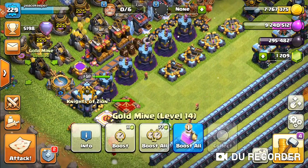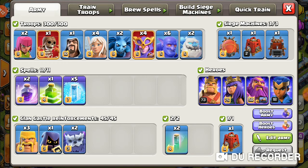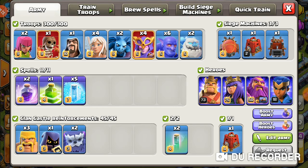The army I put together uses super witches. I normally use mass witches sometimes, but I decided to mix things up. I have two archers, one super wall breaker, one wizard, four healers for the warden walk, two minions, four super witches, six bowlers, and two ice golems. I normally use a warden walk with this army rather than a queen walk, since four healers at TH13 is better suited for the warden.